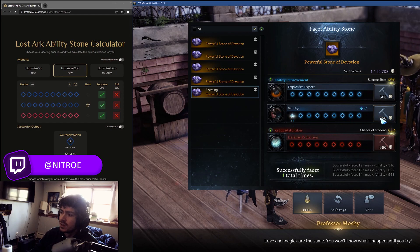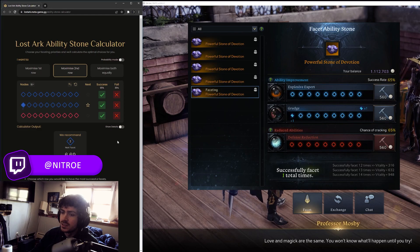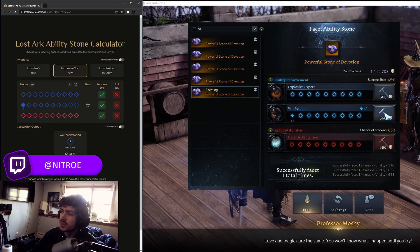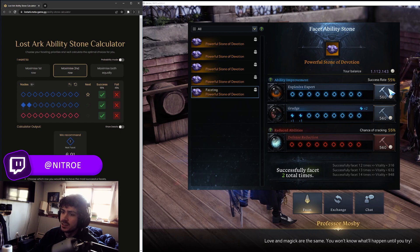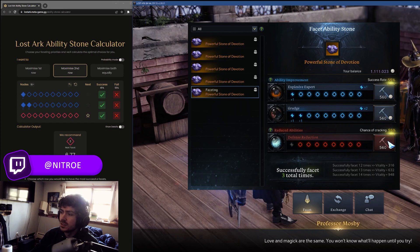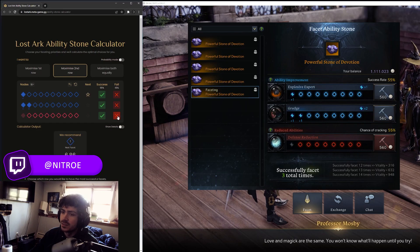75% success rate — okay we got a success. It says 'stay on this' to start, then indicates where to go next. Success rate 65% — we succeeded. Now we go here — succeeded. Then we go here — that failed, so we have to X now. You just go back and forth like that.